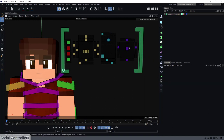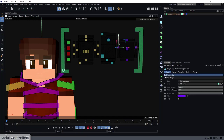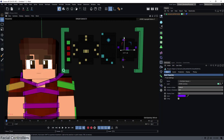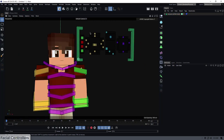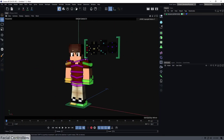For the eyebrows: the main controller moves the eyebrows around generally. On the sides, one controller adjusts eyebrow thickness vertically, and another adjusts the width of the eyebrows. I think that covers everything for the face controllers.